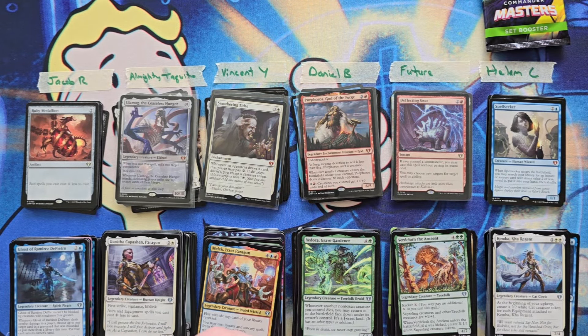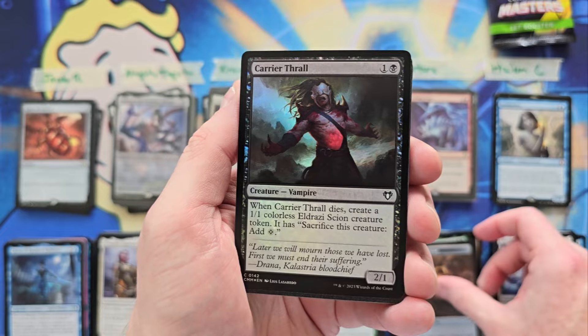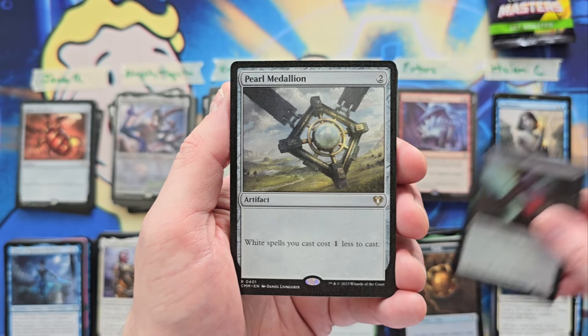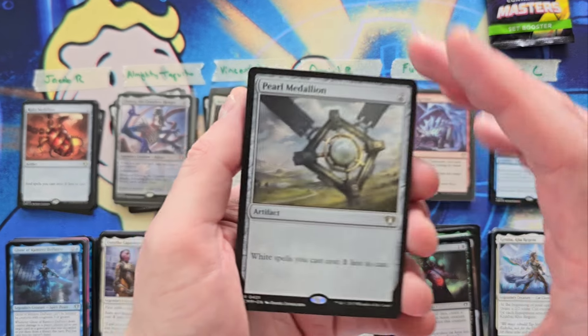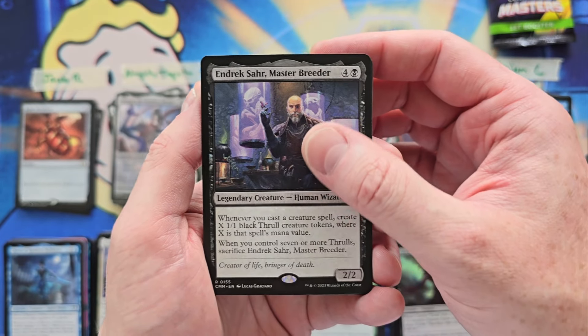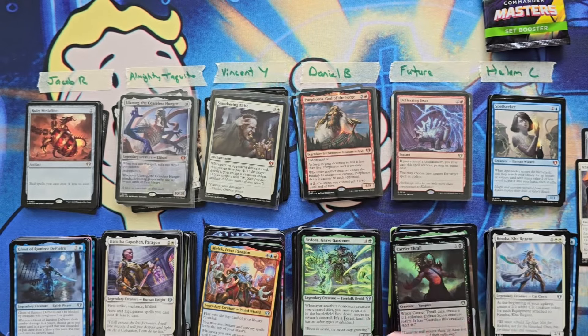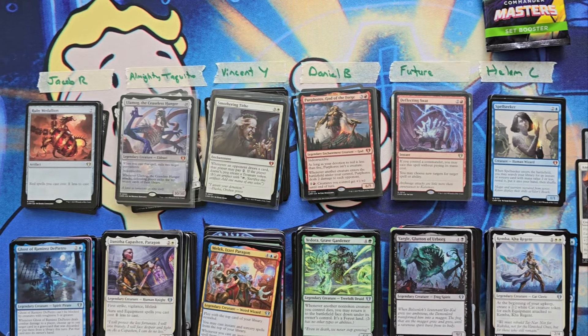Future. Finished low is a 46, you're at a 29. Let's see what you got. Carrier and Thrall. Pearl Medallion - our 4th Medallion - so that's a 2. Angelic Field Marshal, you're at a 6. Hendrik Saar, you're at an 11. And that's gonna end it there. So that is the winner of the low - with a 40 on the dot.